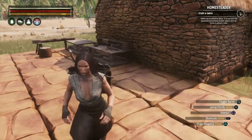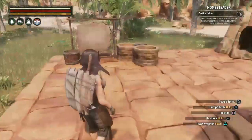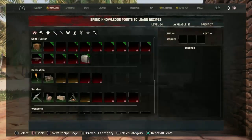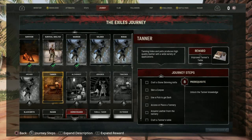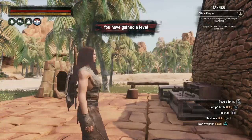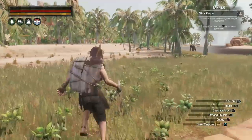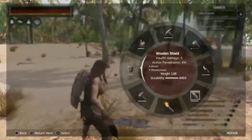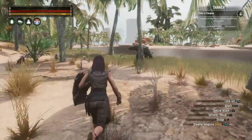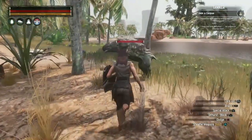We definitely need some armor. By building these crafting stations I've unlocked some other journey steps. Looking at the journeys tab — I've unlocked the tanner journey. Looks like we need to use the skinning knife to skin a corpse, that sort of thing, so we'll have to go fight something.